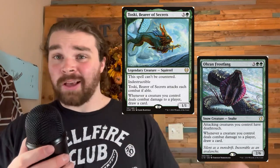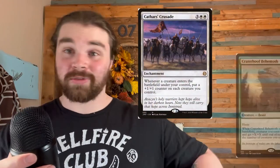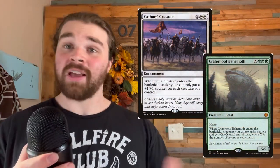Lastly, you'll need your go-wide staples like Toski, Oran-Rief — because why not? We also need that girl that gives all of our creatures unblockable; she's not in the head right now but she's on the screen, so there you go. Then just end it with a Cathars' Crusade or a good old-fashioned Craterhoof Behemoth.